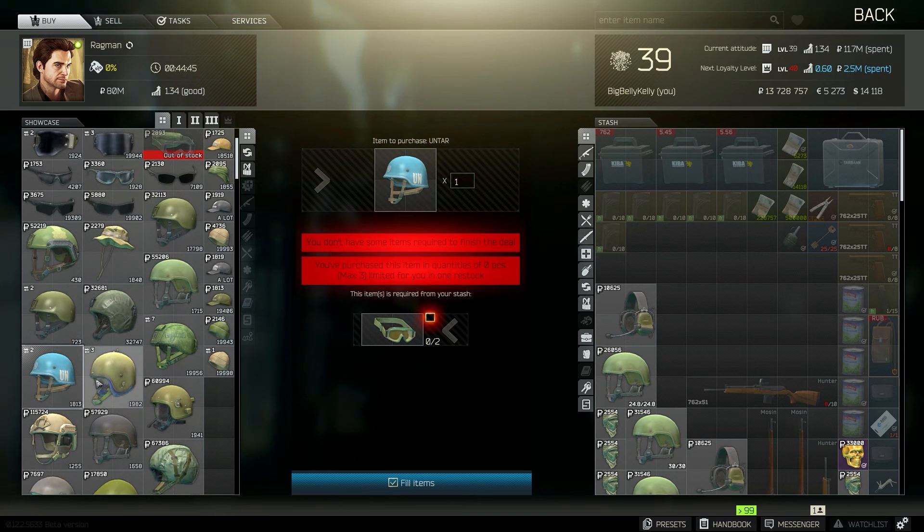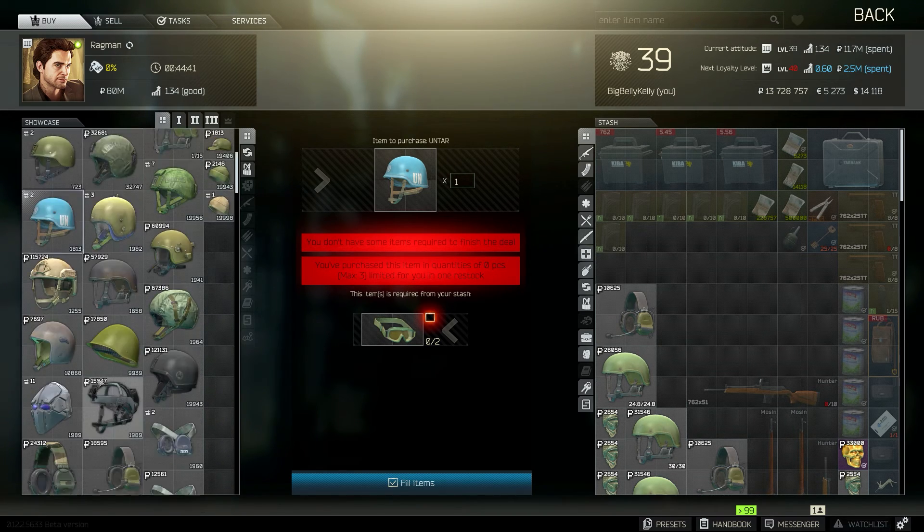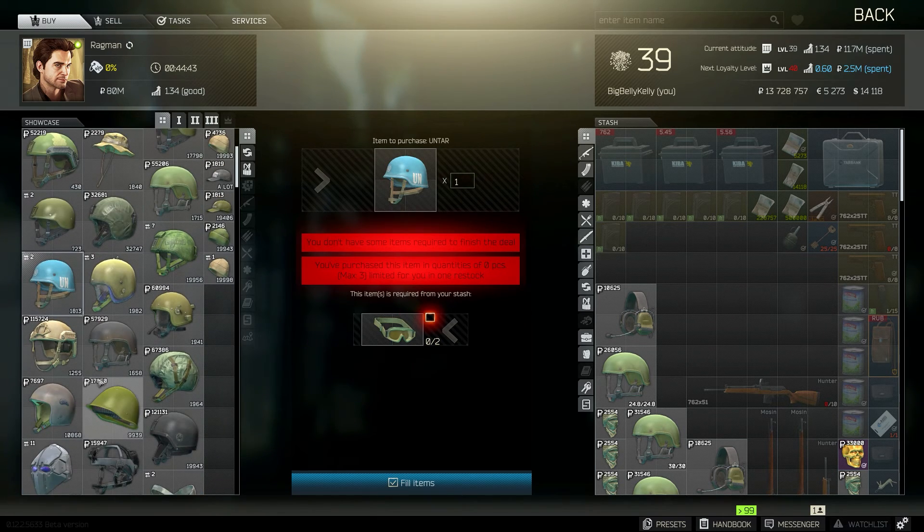The UNTAR armor vest and helmet can be purchased off the flea market for an okayish amount — I bought both items for around 60k. You can also acquire these items in a trade with Ragman: three max energy drinks get you the armor vest from Ragman level 2, and two anti-fragmentation glasses get you the helmet, also from Ragman level 2.